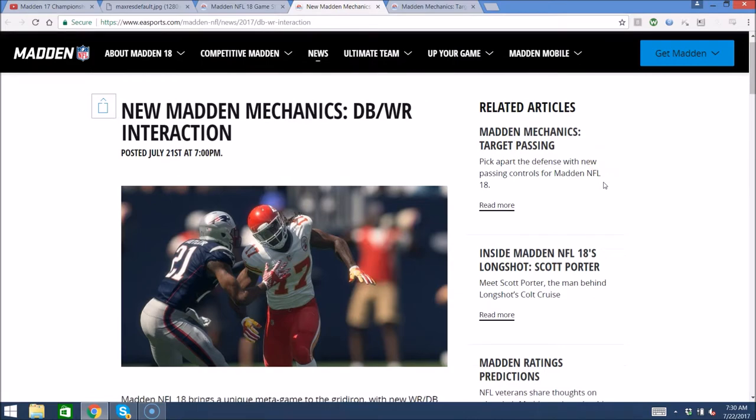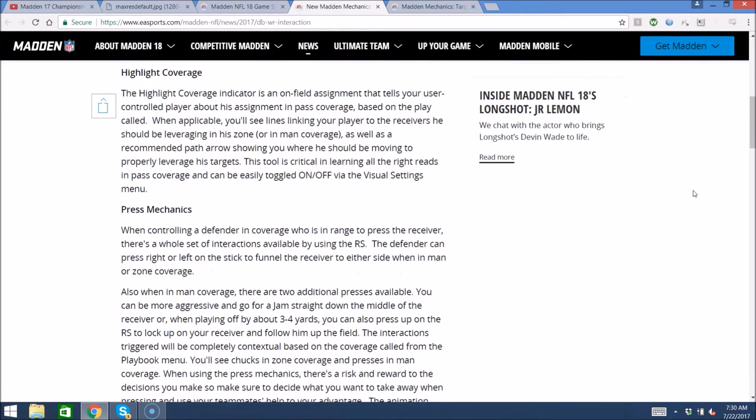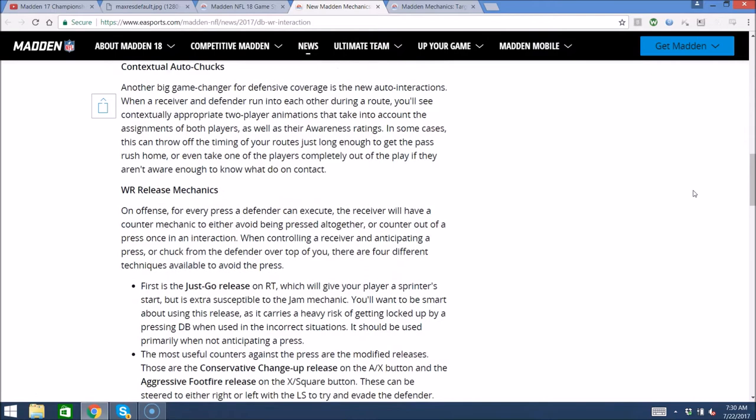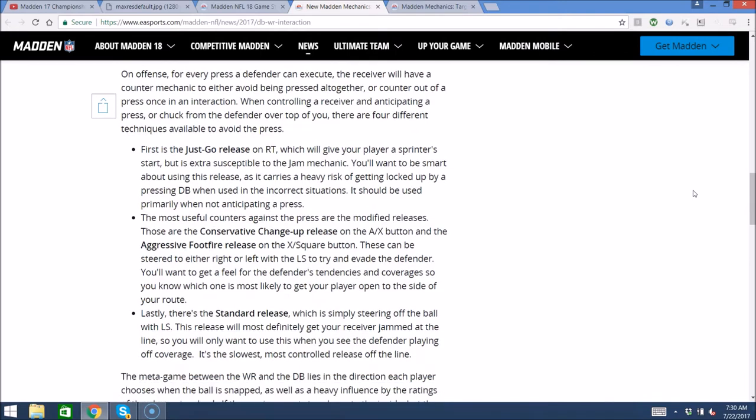The next one: wide receiver-DB interactions. This is mainly for MUT Squads. They go over all the different press mechanics, highlight coverages, and auto-chucks — so you can get auto-chucked by a defensive back even if it's not user-controlled. There are different wide receiver release mechanics: just go release, conservative change-up release, foot fire release, and standard release. They all have their pros and cons. Just go is basically where you want to go deep and try to outrun your defender.